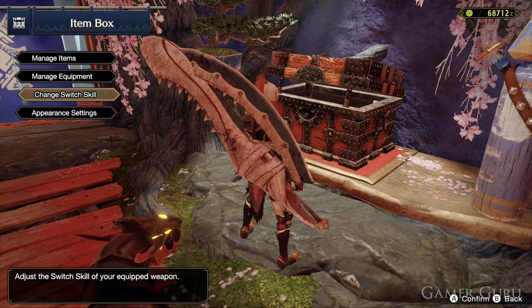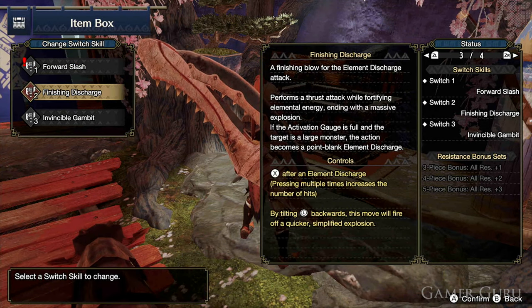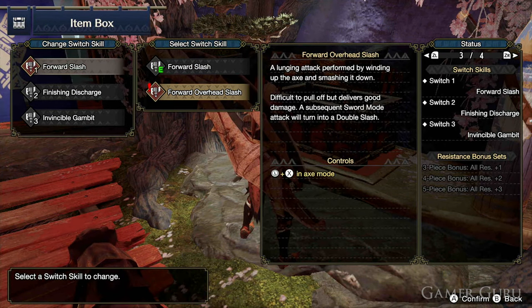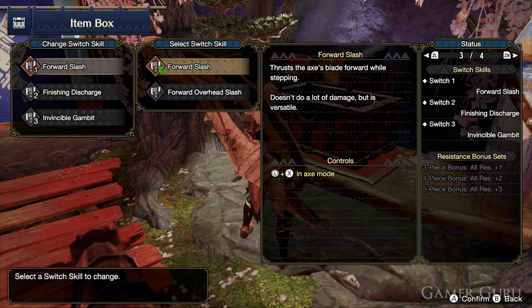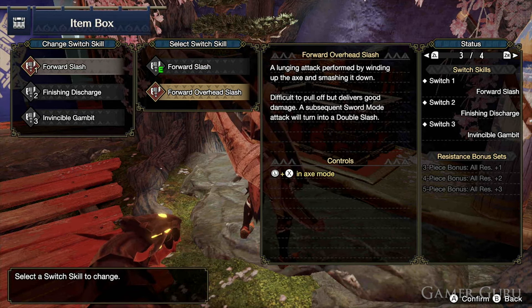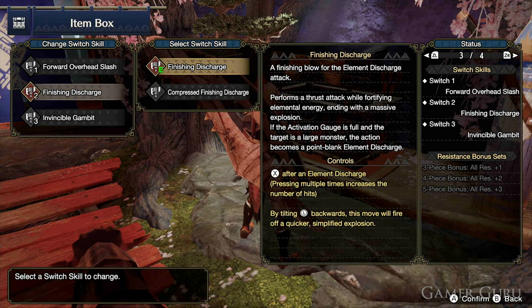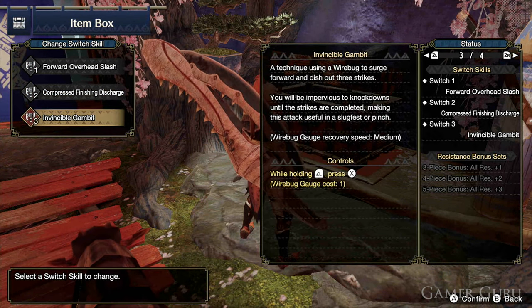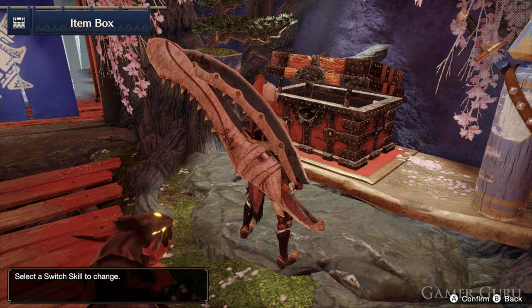Welcome back. In this video, we're going to be checking out how we can unlock every single one of the Switch Skills in Monster Hunter Rise. Each weapon type has three different Switch Skills available to you. For those of you who are still just jumping into the game, Switch Skills are essentially the opportunity to change out a certain attack with that weapon type for a different attack. So let's jump straight into this.